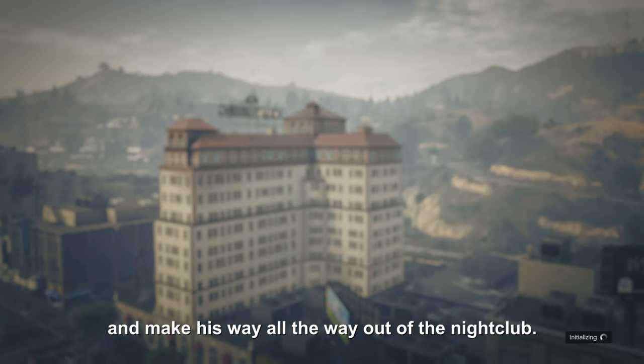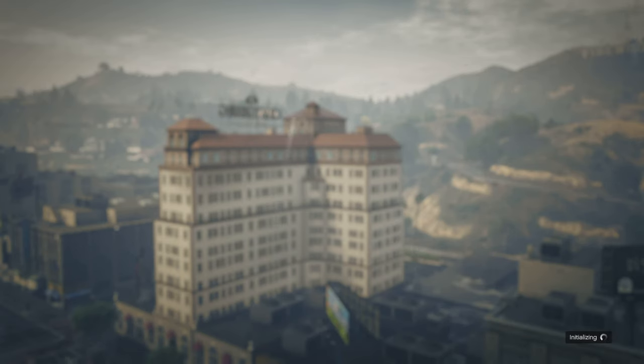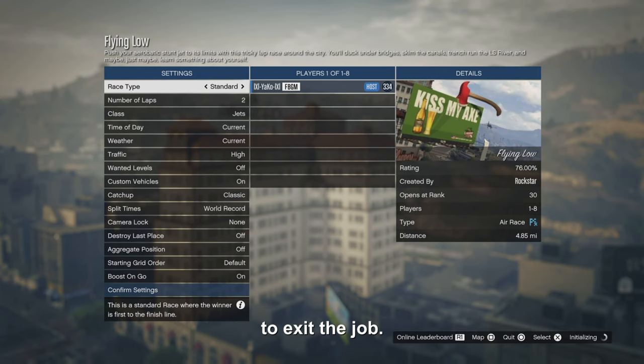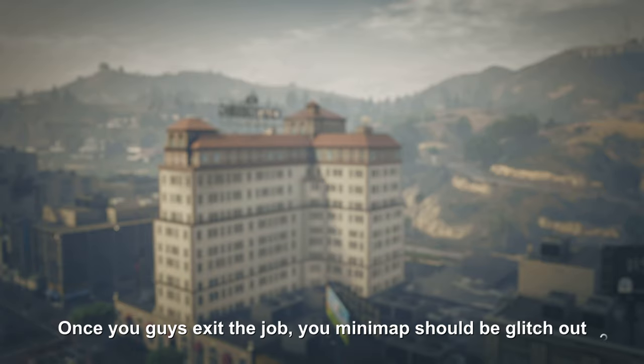Your friend is gonna press that option to exit and make his way all the way out of the nightclub. Once your friend is fully outside the nightclub, he's gonna let you know and then you're gonna exit the job. Once you guys exit the job, your minimap should be glitched out just like mine.